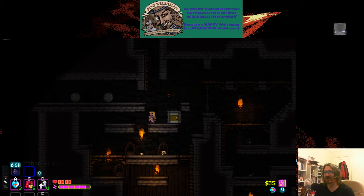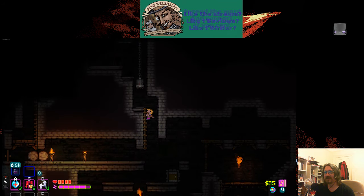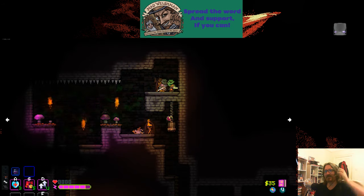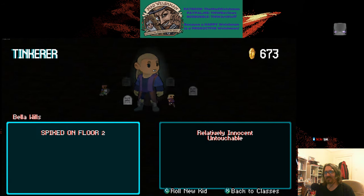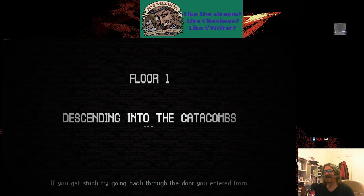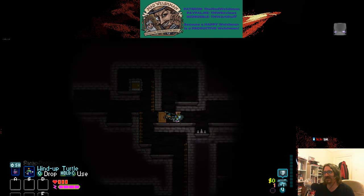I identify it as a potion of poison. Should've thought about that. The other use for a wind-up turtle — we might be able to shut that off. When you jump on a mushroom, it's really bouncy, and that room depended on that. I am embarrassed to say I did not notice that in time.